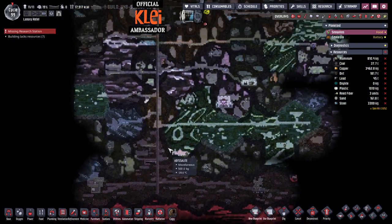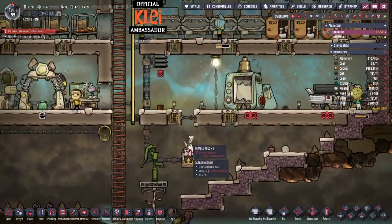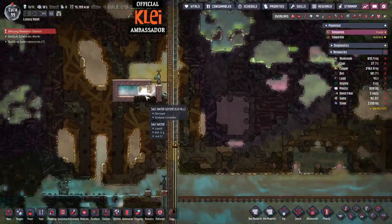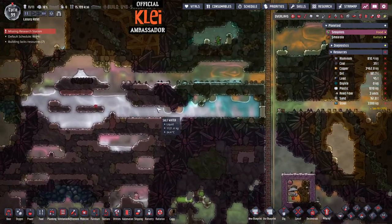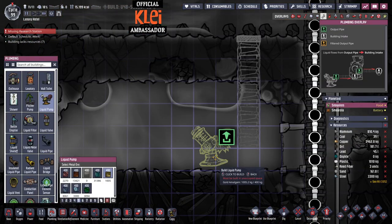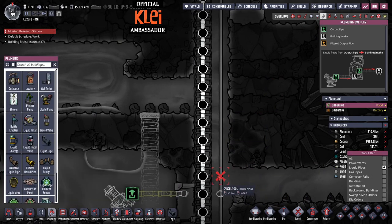The problem is the gas masks aren't giving dupes enough oxygen to confidently get all the way down here. We really need atmo suits. We now have one thimble reed, although it's still slightly too cold down there. Our water situation is a bit dire — this one is dormant. I think we're going to have to start pulling from here before we run out of water for oxygen.